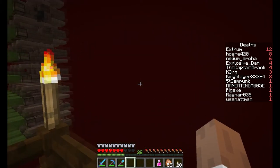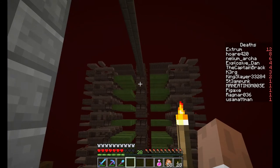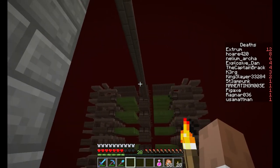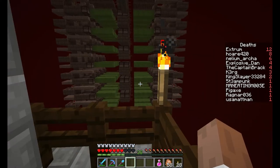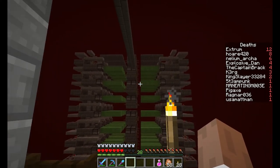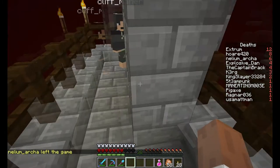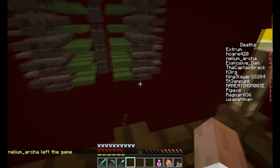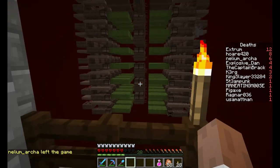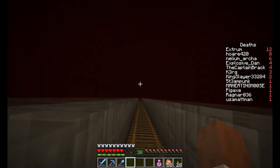We're probably gonna try to make a ghast killing thing on top — it would just spawn ghasts and kill them with no pigmen. I don't know how we're gonna do that yet but we're looking into it. Hopefully it'll work because that means we can just farm ghast tears whenever we want. Anyway it works nicely and I'm gonna go down here.